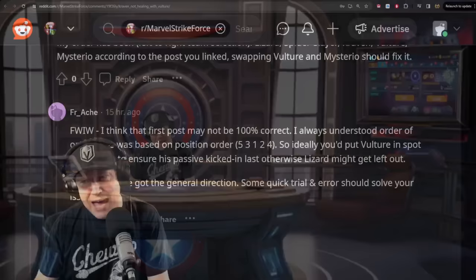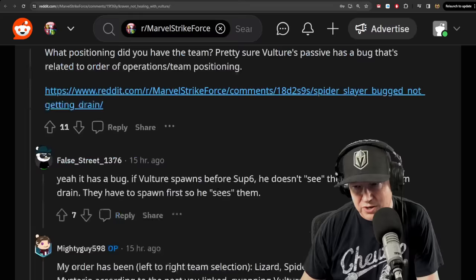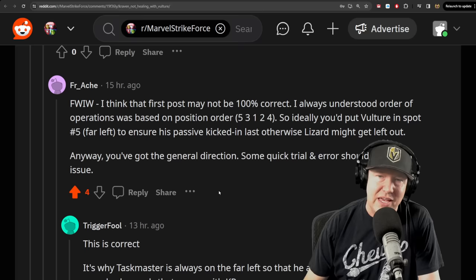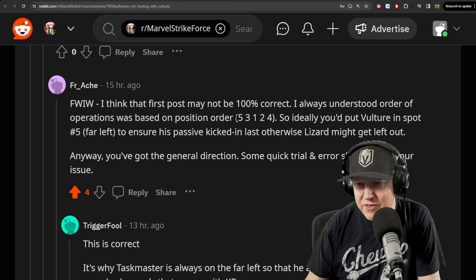We gotta go over this one because it affects a couple of different teams. The problem is that Kraven is not healing with Vulture. This has to do with passives and how they load into the game. If you just click characters on a loading screen, the middle one loads first, then it goes to two, then three, then four. And the one on the far left is the last one to load.